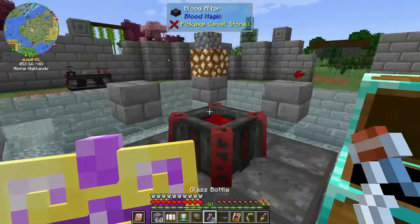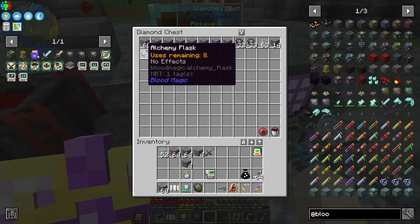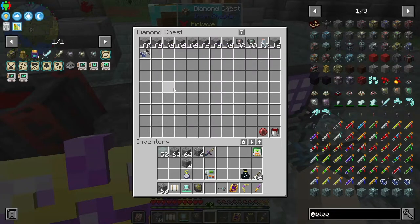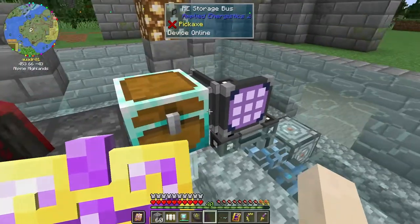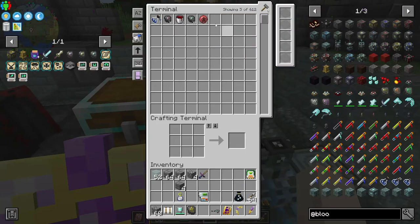I'll quit fiddling with that — I'll mess with it some other time. There's alchemy in blood magic and it looks like they may have done some alterations to it, so I kind of wanted to check that out. I added a storage bus here so I can see all the stuff. If I type in 'blood,' it shows all the stuff in this chest, because that's the only blood magic I have in my network. So I can use the recipes in my crafting terminal and use all the stuff that's being auto-crafted over here.